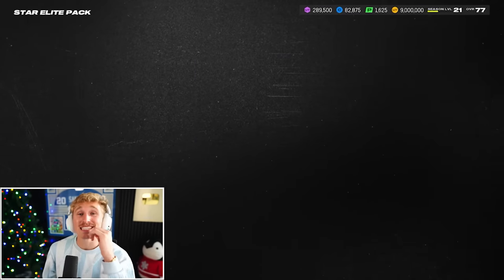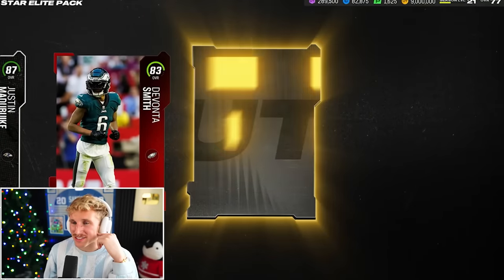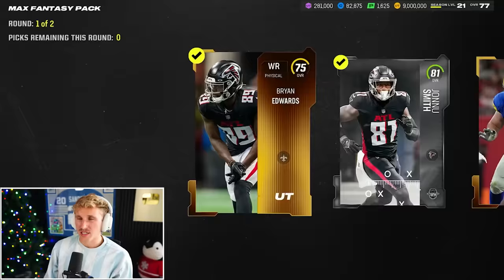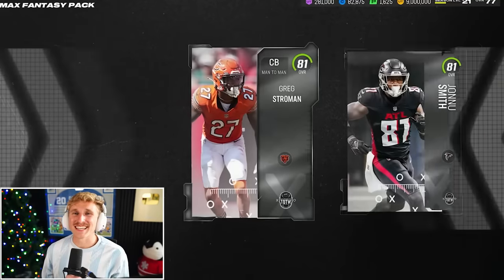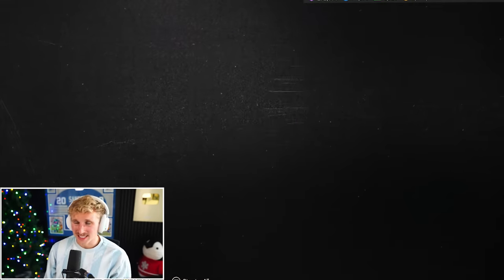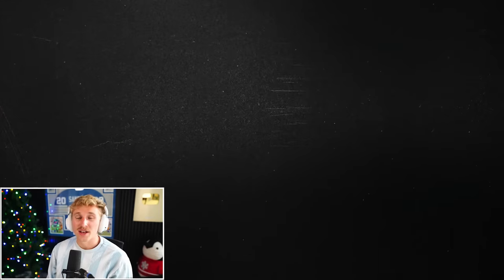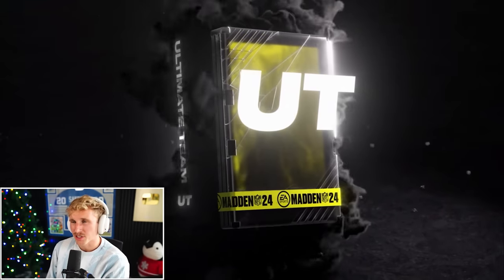Star Elite — this is where we got our highest overall so far, 91 Kenneth Murray. Now we get 87 Matabuike, 83 Devonta Smith, and a gold — yuck. Max Fantasy once again, starting with Stroman and Jonu Smith, Vanessa, Fenton, Newsome, Marcus May. Not good either. I was geeked up, but starting to think these just aren't as good as they used to be. Star Elite next — 90 Josh Allen! That's a pretty dope card. 11,000 training on that Star Elite.